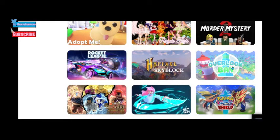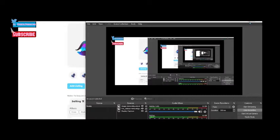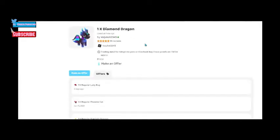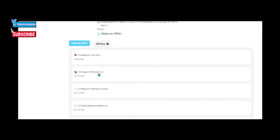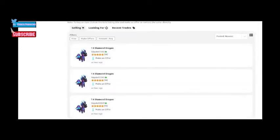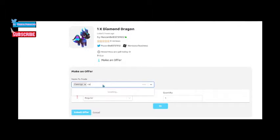I'm on Trader right now. I'll click on Overlook Bay and type in 'diamond dragon' to search. Here it is! On Trader you can browse listings and submit offers. Oh wow, people are offering so much for a diamond dragon — like a ladybug! I didn't know they were worth that much. I'll offer a rainbow kitty corn, a fawn, and an Easter pod.